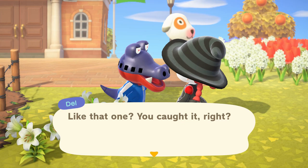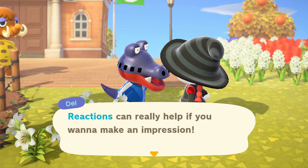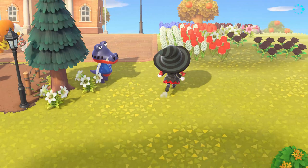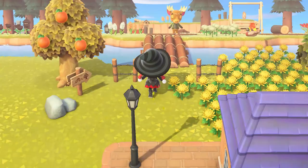His eyes are kind of creepy, not gonna lie. He uses bewilderment to spread a bit of mustard on whatever he's saying. Reactions can help if you want to make an impression. I learned the bewilderment reaction — thanks Doll, appreciate ya. Welcome to the island! This is the first time I've seen him.